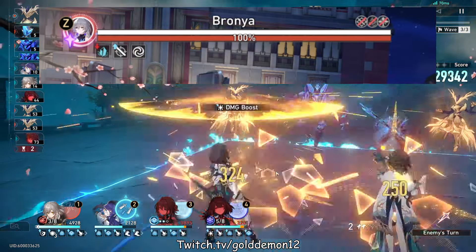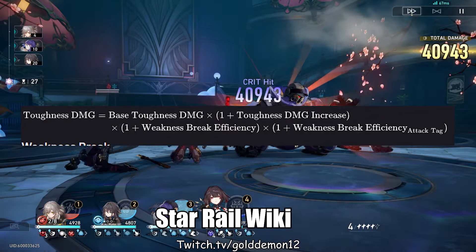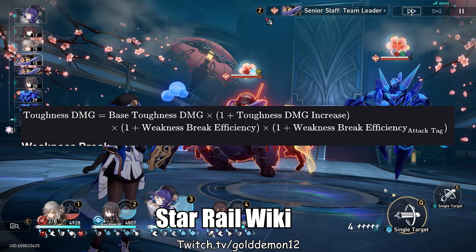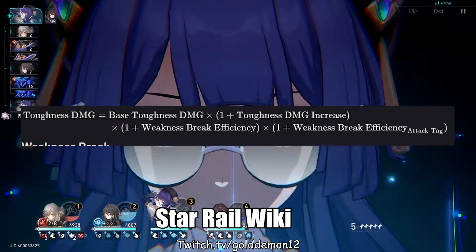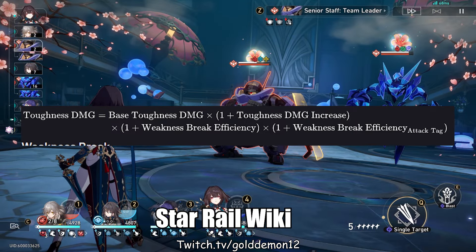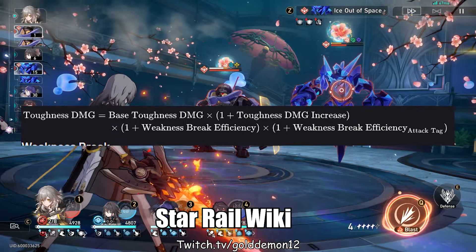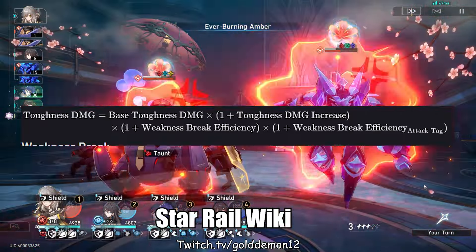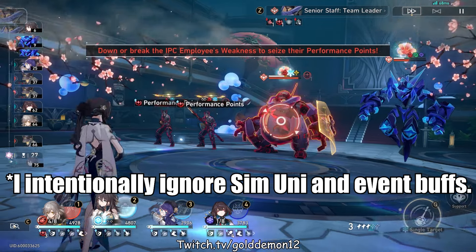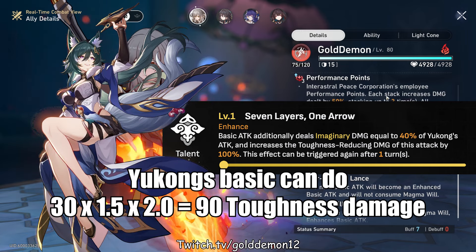Some enemies, like Yang Qing or Sam, have the ability to make themselves immune to toughness damage for a duration. The equation for the amount of toughness damage you deal is: base toughness damage × (1 + toughness damage increase) × (1 + weakness break efficiency) × (1 + break effect efficiency attack tag). That last stat is currently nowhere to be found in-game — it's just something in the files. Our only current source of weakness break efficiency is from Ruan Mei. A character like Yukong, for example, has a toughness damage percent on her basic, so it multiplies with weakness break efficiency.